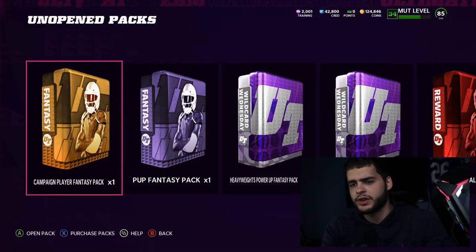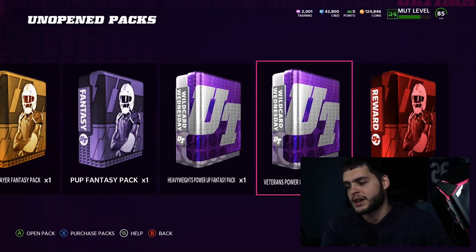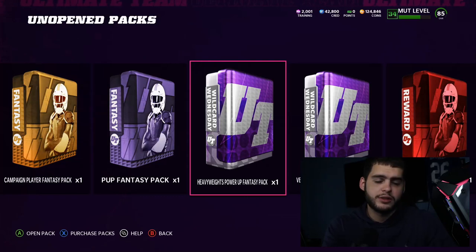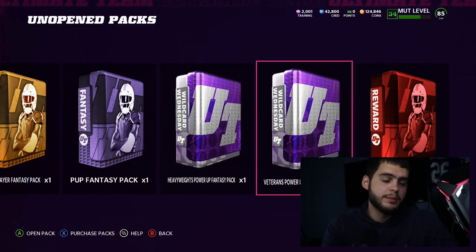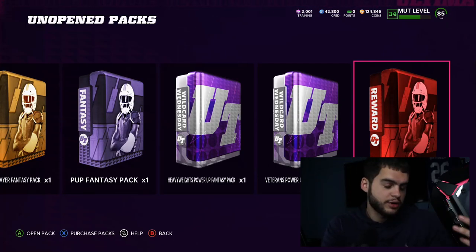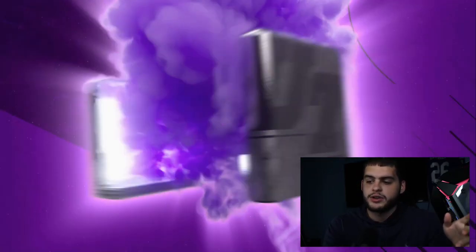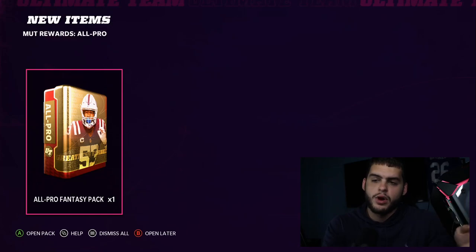I went to use the campaign player fantasy pack at one point but my team got really good and there's no one to really use from there right now. I'll save that for when I have a player I want to power up. I have these fantasy packs that are for the MUT power-up pool, but I don't really want any of those cards yet — maybe Jimmy Graham. But we get the MUT Rewards All Pro. There are Legendary, All Pro, and Pro tiers. Depending on your tier, you see what you get. For me specifically, I get one All Pro Fantasy Pack, which kind of sucks — I didn't get the Legendary.